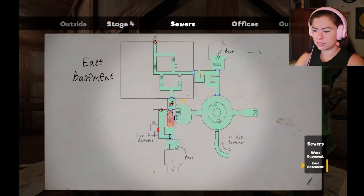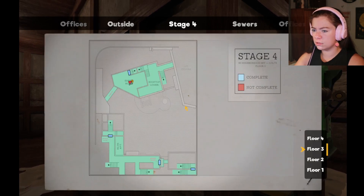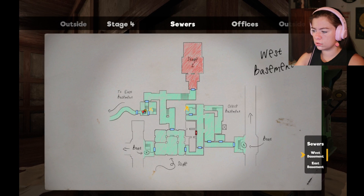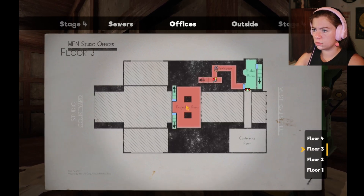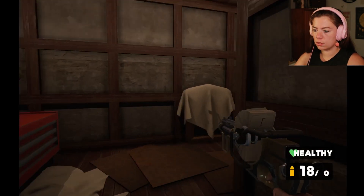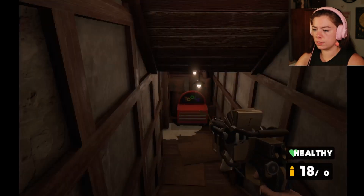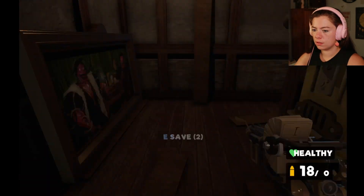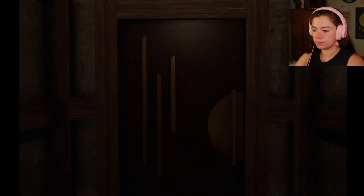I just unlocked the key — the dice for the safe in that game room. I don't remember what it was called. Looking at the map: West Facebook, East Facebook, sewers, offices. Yeah, I vaguely remember.